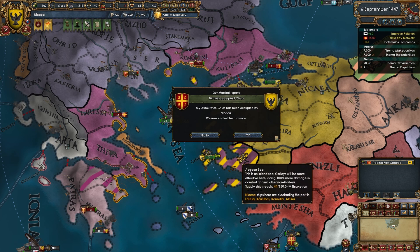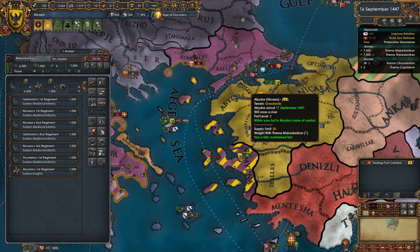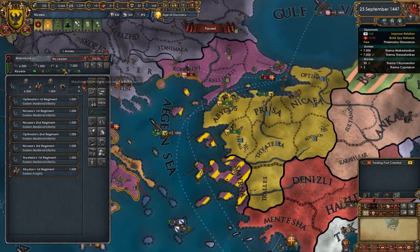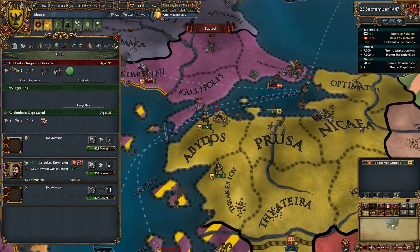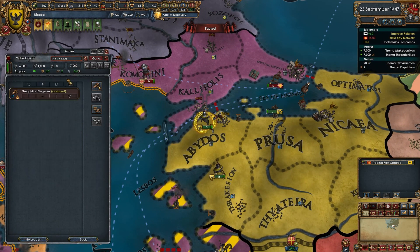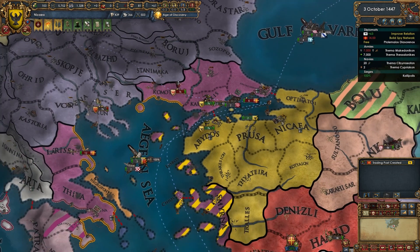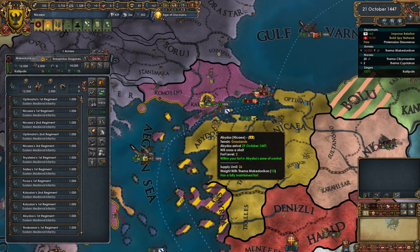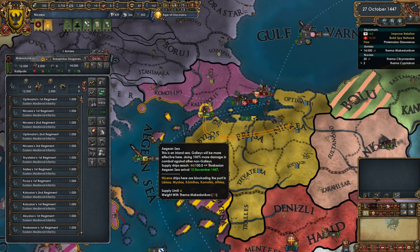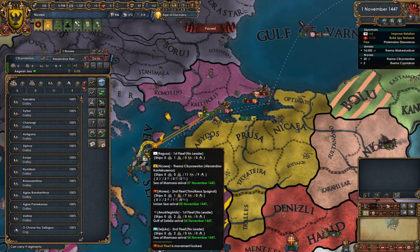Prosperity in the State achieved — we're going to get a tax modifier. Embrace Renaissance requires prestige of at least 50, so yes we will be creating a Hellenic nation — not quite yet, but soon. My goal is to cross over into Gallipoli and maybe honey pot them in.